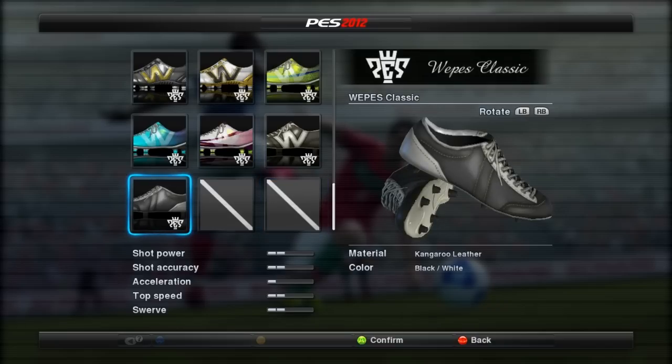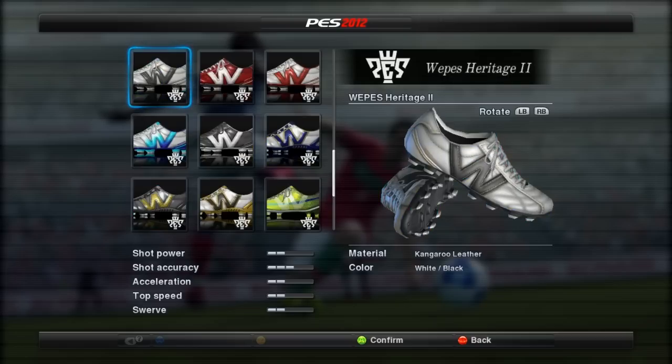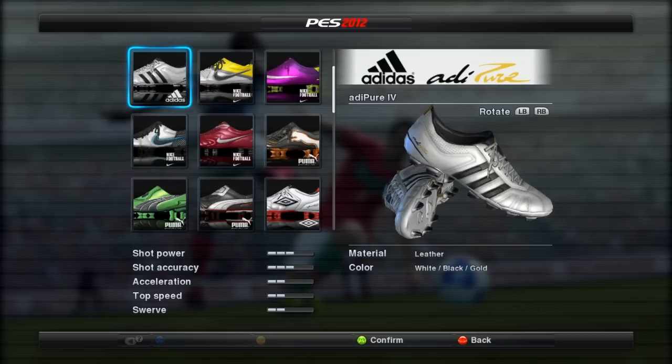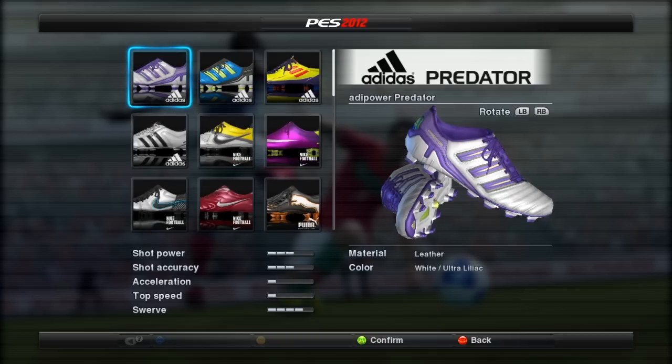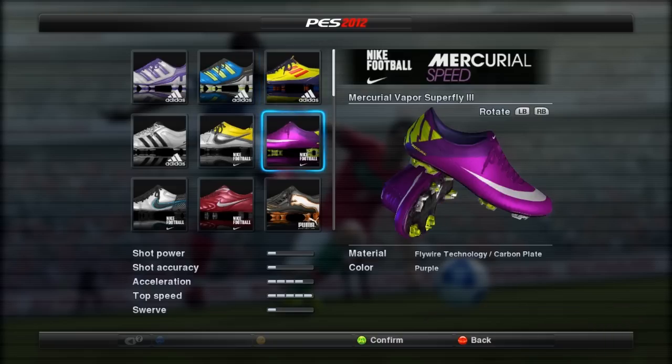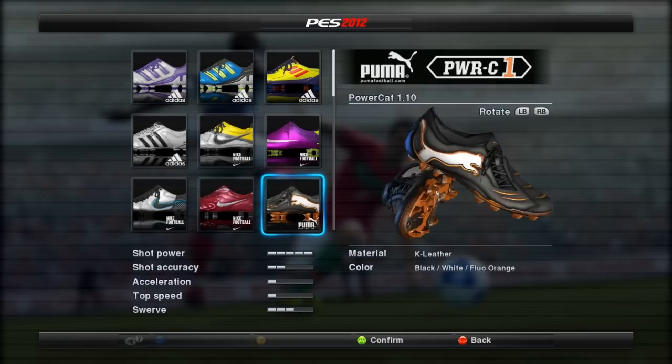I hope you guys enjoyed that quick little video. Obviously all the different shoes have different stats, so if you're interested you can just pause and look at all the different stats. As you can see, the F50 primes have top speed but they don't have much swerve or anything like that. But the Power Cats obviously have a lot of shot power and not much acceleration or top speed. Hopefully you guys enjoy.